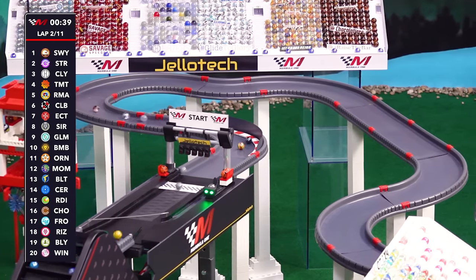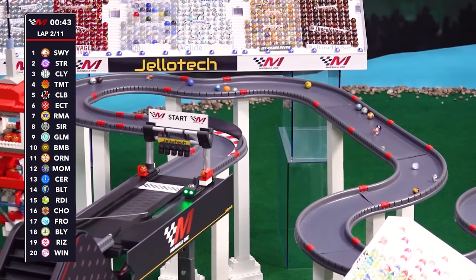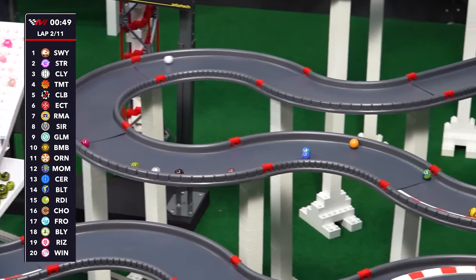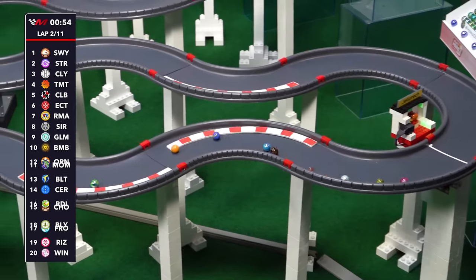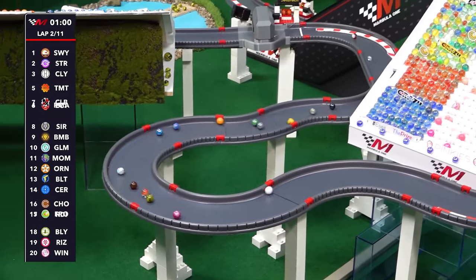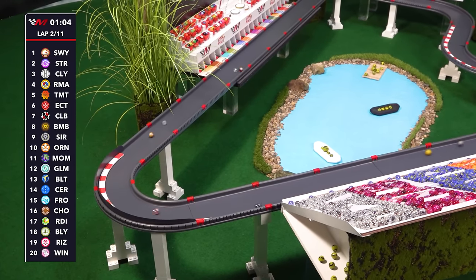Here we take a look at the start-finish line. Swifty comes through — a momentary challenge from Starry, but then it goes back the other direction. Cloudy has made it up to third spot, Tumult fallen back to fourth. There you can see Orangin, who won this race back in Season One, mired in the middle of the pack. That marble knows how to conquer these 23 turns, so a lot of eyes seeing what can be done there, as Red Eye now fights with Billy for 17th spot.